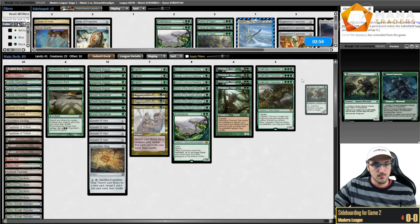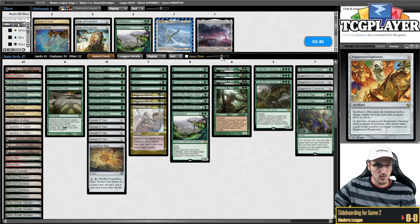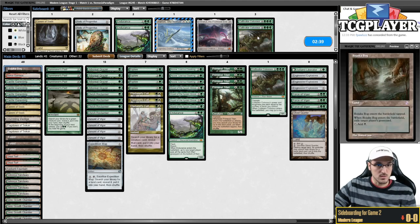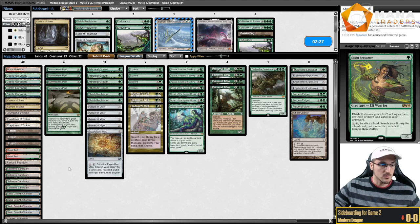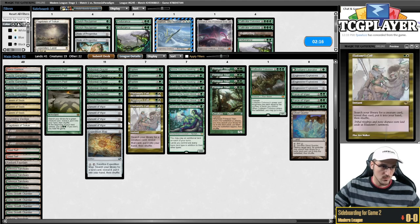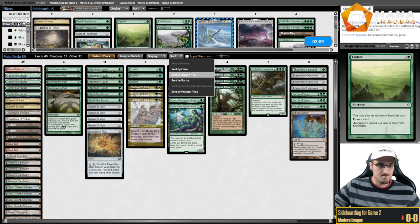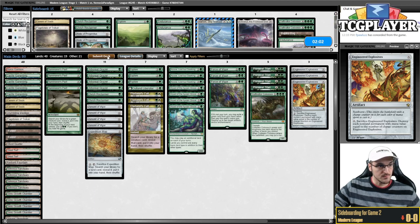Sideboarding for game two against Hammer: we don't have a lot of good sideboard cards here. Probably cutting Colossus, Bojuka Bog, Endurance, and shaving Explores. Cutting a Flagstones — playing Cavern over Flagstones because it's a green source. This looks fine; let's try it out.